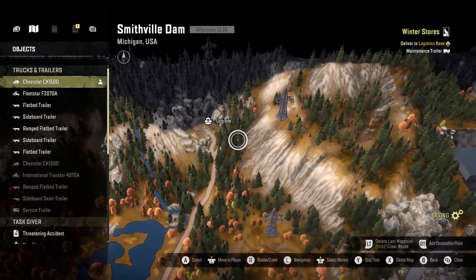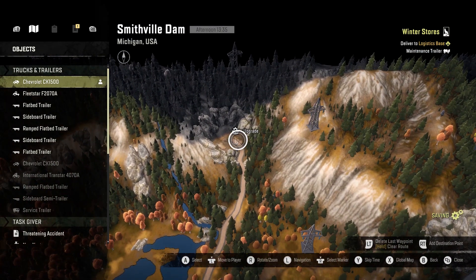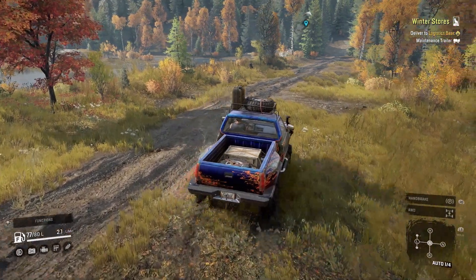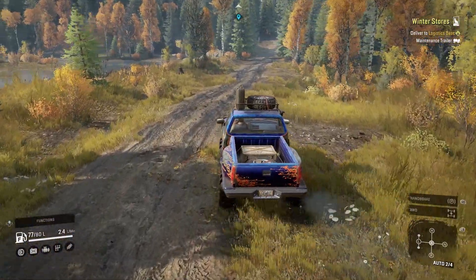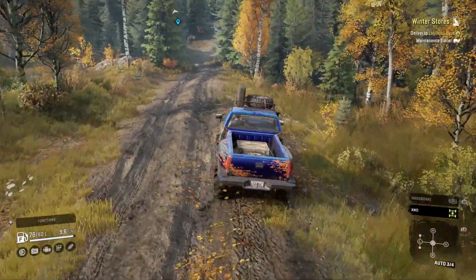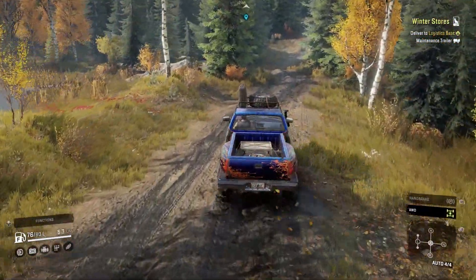We've got off-road tires so let's just go off-road. I'll just turn right down here at the bottom of the hill and head straight up here. I'll leave a little marker to show where it's at. Putting in four-wheel drive just for fun so I'm not sliding all over the place and flipping.